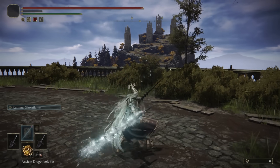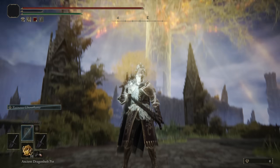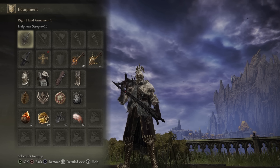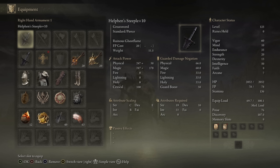The one-handed greatsword will still stun you. The only way to trade with it is to have decent poise and also be using a hyper armor weapon. As for the scaling of the weapon, it is a primarily intelligence-scaling weapon, so we have our intelligence sitting at 50. We have our usual high health pool, so we do have 60 vigor. We have the minimum endurance needed for both the Helphen's Steeples, the armor, and the talismans I plan to showcase today, and then we have the minimum strength and dexterity for the build.